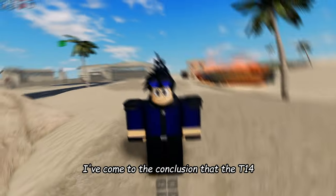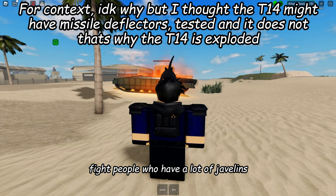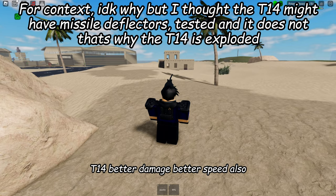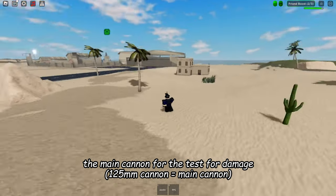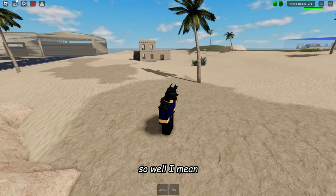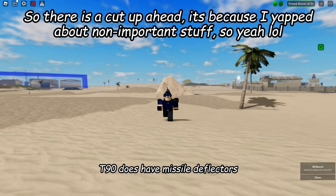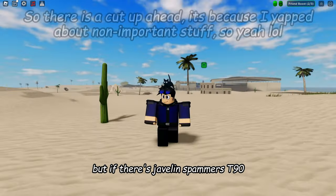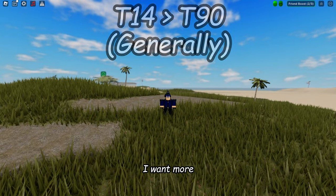I've come to the conclusion that the T-14 is generally better — better damage, better speed. If you're wondering why I didn't use the 125mm cannon for the damage test, it's because they have the exact same cannon, so there's no difference there. The T-14 is better than the T-90 overall, and both tanks have smoke. However, if there are javelin spammers, the T-90 would be better due to its missile deflectors. Subscribe because I want more subscribers!